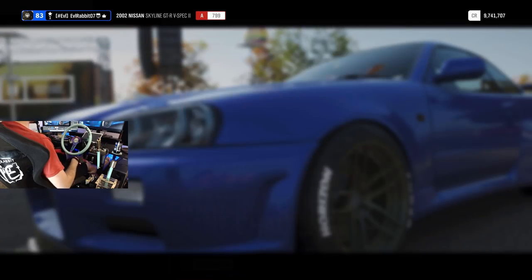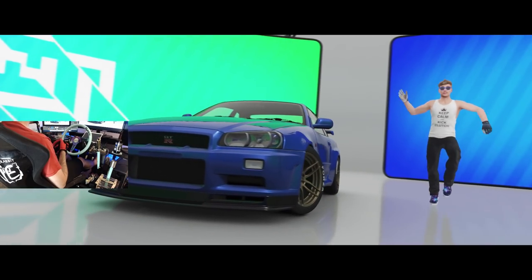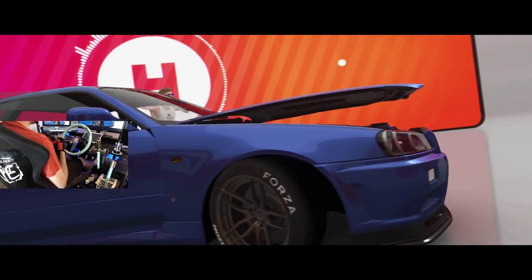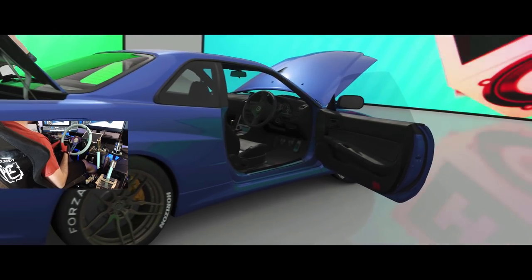So it's the retro sports car class. We are going to be using our Skyline here today, but it is open to any retro sports car. This Skyline is tuned up on racing tires — a 799 A-class car. A-class cars are probably one of my favorite classes to race, and I don't think a super high-powered car would be the best choice for this challenge.